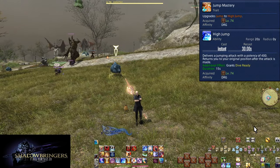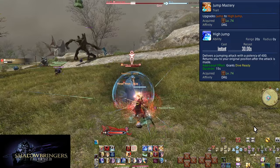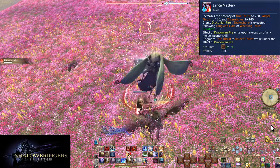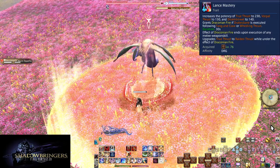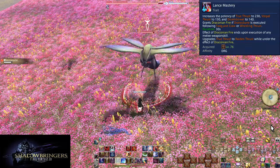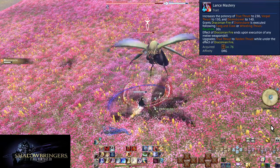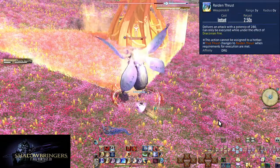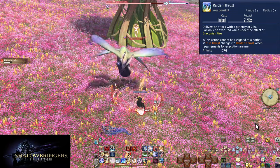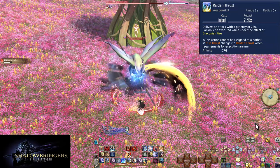Level 74, Jump Mastery and High Jump. This is another damage buff to Jump — High Jump now does a 400-potency hit to a single target. Level 76, Lance Mastery and Raiden Thrust. The trait boosts True Thrust, Vorpal Thrust, and Disembowel — Vorpal Thrust's combo potency has been boosted to 280 potency. More importantly, Drake's Bane gets an additional buff: after using Drakesbane and gaining Draconian Fire, True Thrust will turn into Raiden Thrust. It has the same combo effect as True Thrust but does 280 potency of damage. The 30-second buff timer is just how long combos remain unbroken, meaning we essentially now have one infinite-length combo. This skill will get a further important effect, but until then it's a cool animation for another simple power boost.